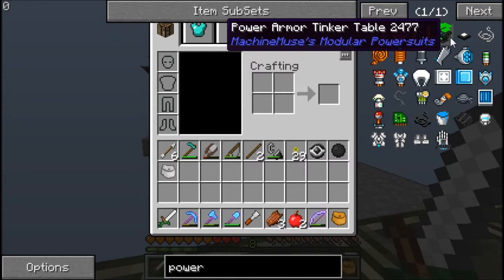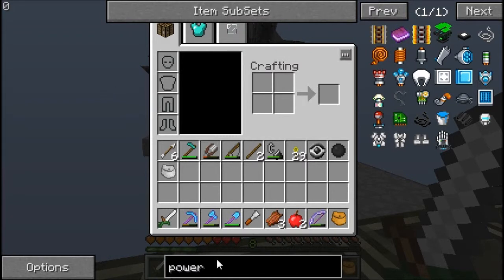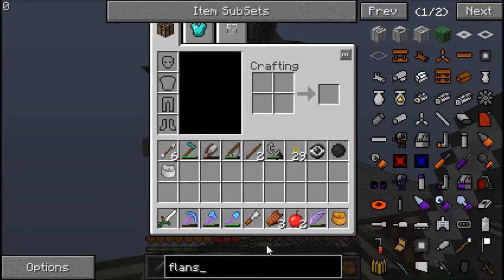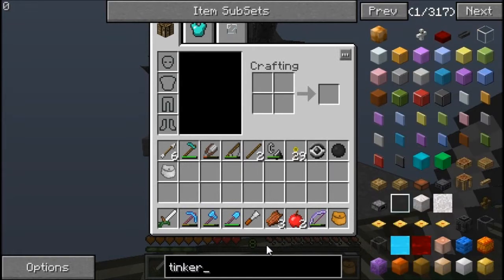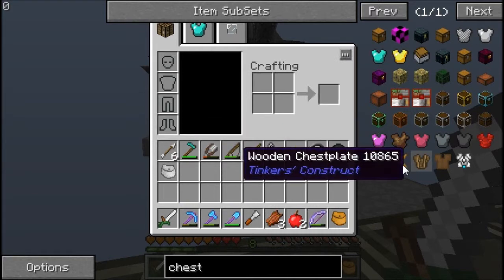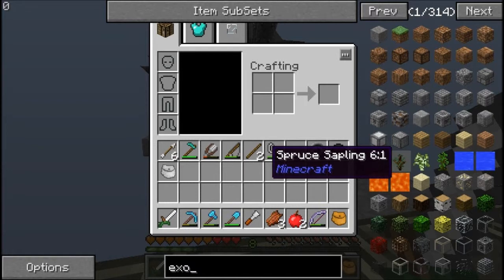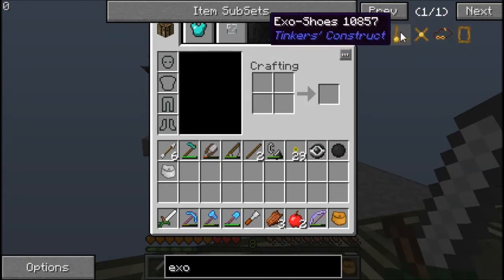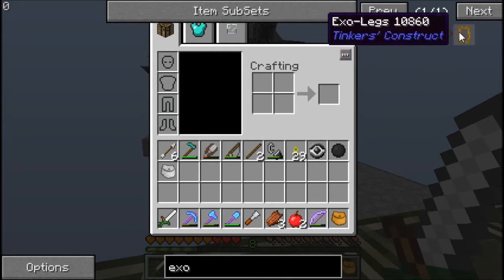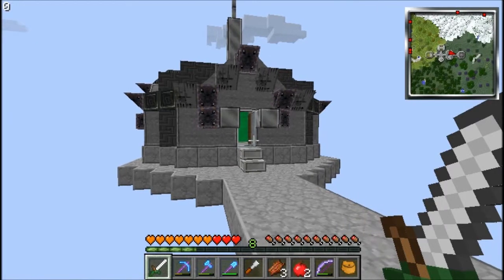The mod we have installed is Machine Muses Modular Power Suits. This is a mod from Tech It Light, regular plain old Tech It, and a couple of other mod packs, especially some of the Feed the Beast ones. I installed this because I don't really see any armor packs that are that great on Attack of the B Team. Besides Flan's Mod — those are nice armors — and Tinker's Constructs, there's the EXO chest piece, basically EXO armor. You can mod it just like you can mod a tool, but I didn't really feel like getting into that yet, so I decided to download and install this mod.